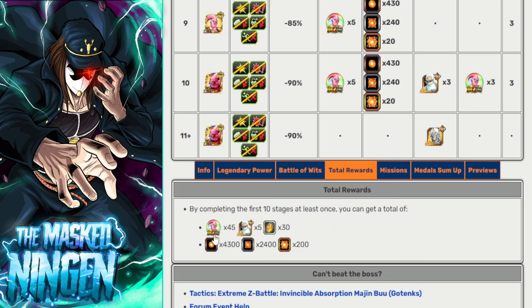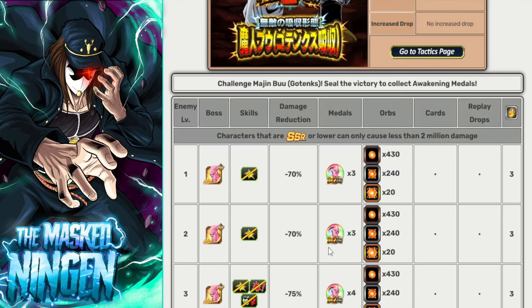You get 3 stones per stage and then all EZAs have a mission for beating stage 7 which gives you another 3 stones, so 33 stones in total. There's also the Vegito one, so 66 stones if you want to get those before you do your summons. You get all the medals to EZA the unit, five type Kais so you can get them straight up to SA25, and you get some orbs of the same typing as well.